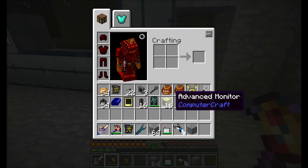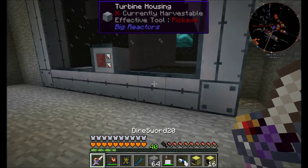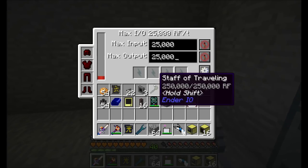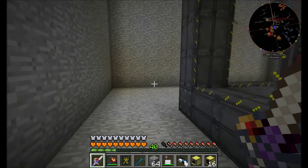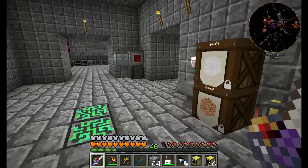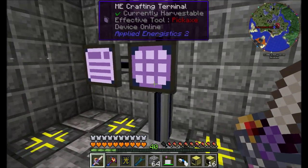There are a couple things I want to do. First off, I want to get a computer program to control these reactors for us. Then I want to get the turbine to go ahead and start dumping power into the capacitor over here. There's probably a bunch of other stuff we're going to want to do, but we're going to have a lot of fun messing around with big reactors today.